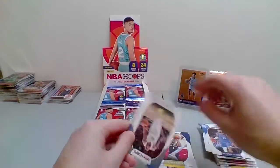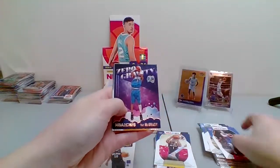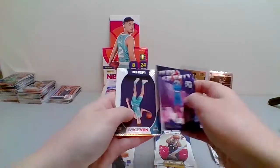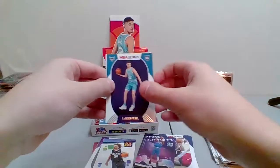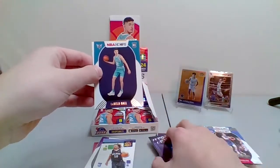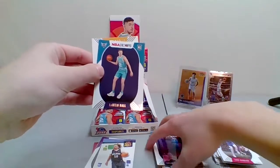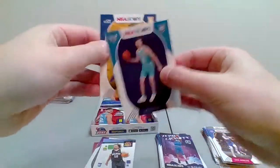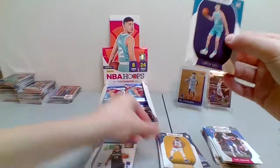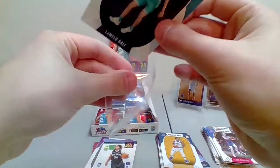Brooke Lopez, Willie Cauley-Stein, Rudy Gay, Luke Kennard. Tracy McGrady — oh ho ho! There it is! LaMelo Ball of the Hornets! I forget what these are going for — there's like one per box, so it can't be too rare. And then Udoka Azubuike. LaMelo — nice for the Hornets there. This is the guy we're looking for — maybe we can get two from this box!